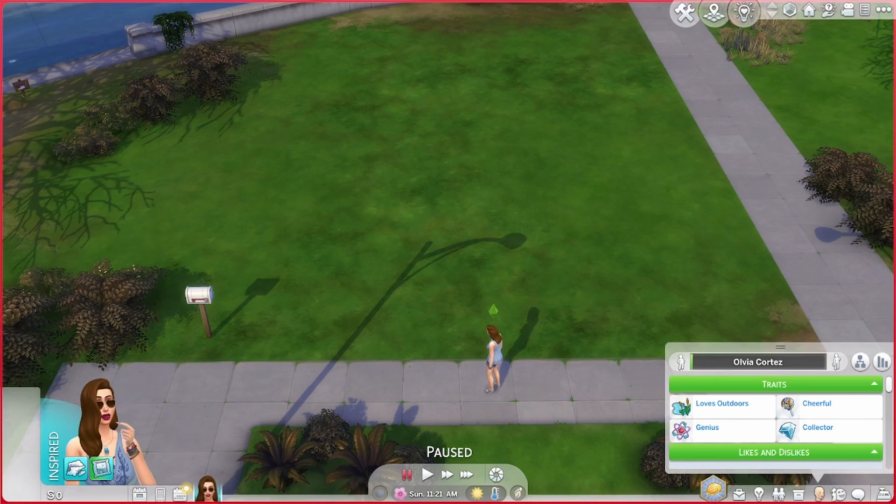Let me just go through the rules. Step one: create your sim. Step two: buy an empty lot. Step three: type in 'money 0' so you don't have any money. Then once you've done that, these are the goals you want to achieve in the Sims rags to riches. I made notes — that's how into this I am.